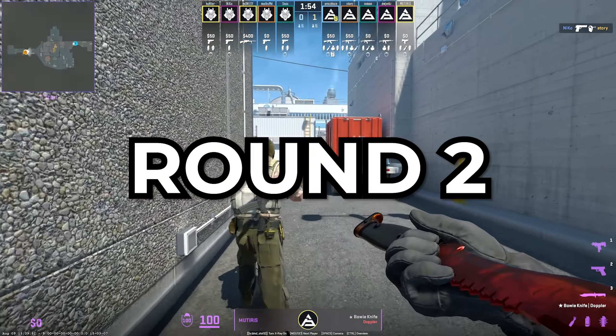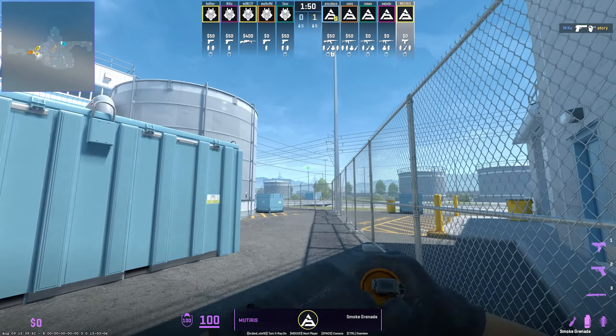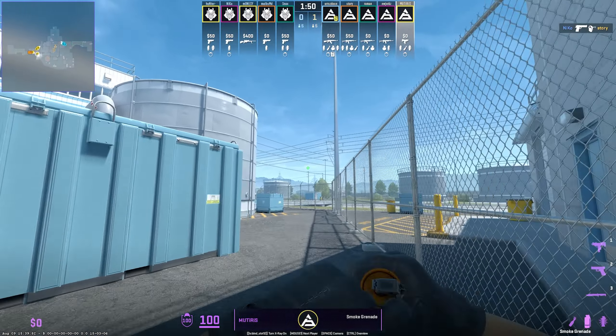Starting off, we have a T-side pistol round where SAW performs a perfect A fake into a ramp rush. Roman goes ahead and nades door, smokes mini, and flashes onto A, while Story goes onto T roof and mollies back site, throwing two additional flashes. While the utility is being chambered on the site, the rest are heading towards ramp. This utility left ramp completely open and had Malibs rotate all the way into halls for a quick rotate onto A, giving SAW a nearly completely open site. They won their duels during the retake and took the round.